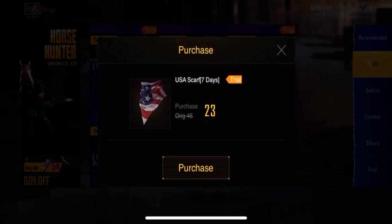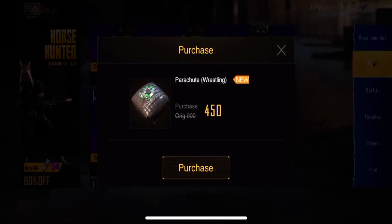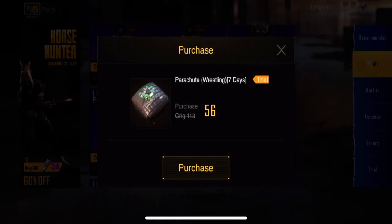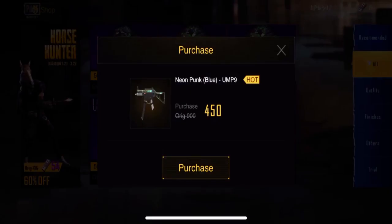There's a USA Scarf you can buy for 180 UC, or get for seven days for 23. The parachutes are amazing — I really like them — you can get one for 300 UC, very low price, best one. There's also a wrestling parachute you can get for 450, with a trail version for only 56 UC if you just want to try and see how it looks.